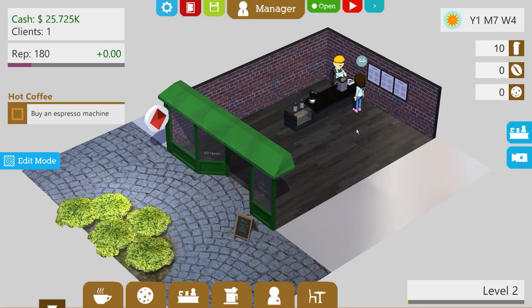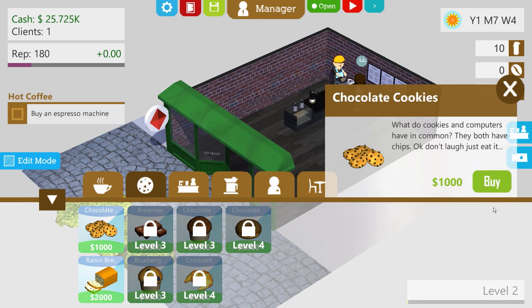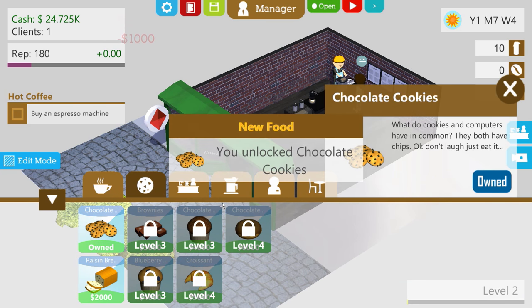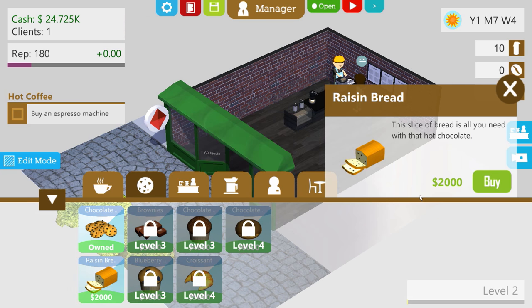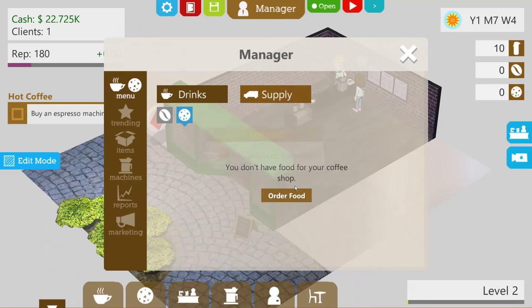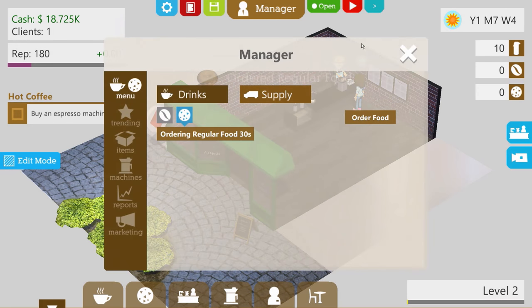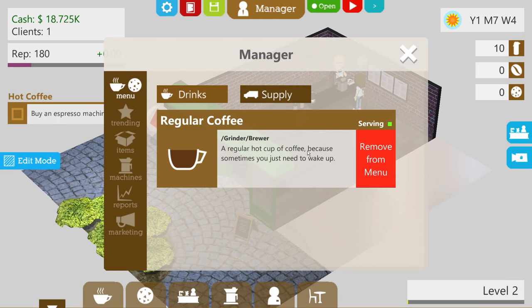The first thing I wanna do is — we unlocked food, I'm pretty sure. No, we haven't, so let's buy the cookies here. Chocolate cookies, always good, and we also have some raisin bread. We'll buy those as well. Now we have to come over to the managerial section and actually order the food to come on down. We'll do like maybe one order of 20, because right now we only have one little area to set them up at. Let's get the game running.